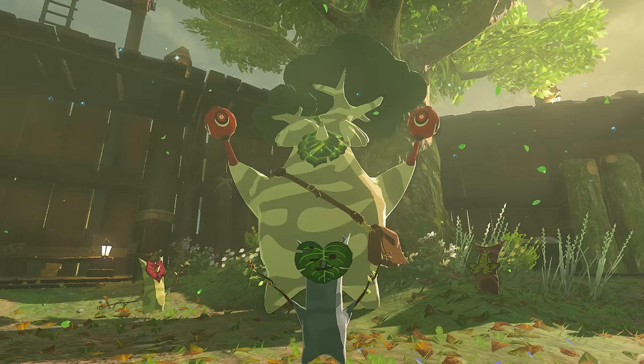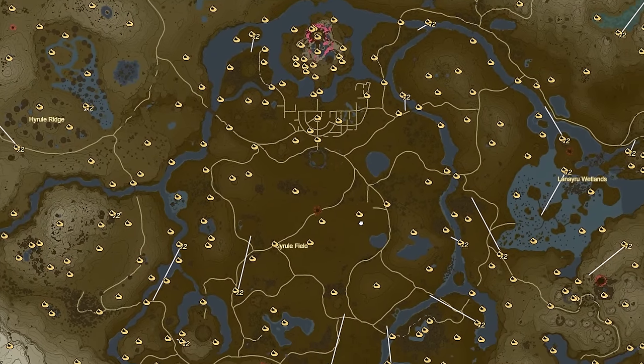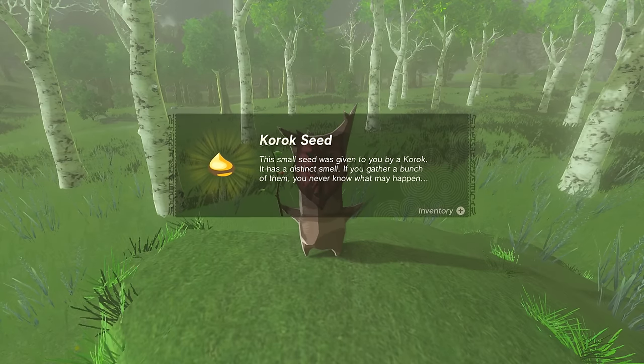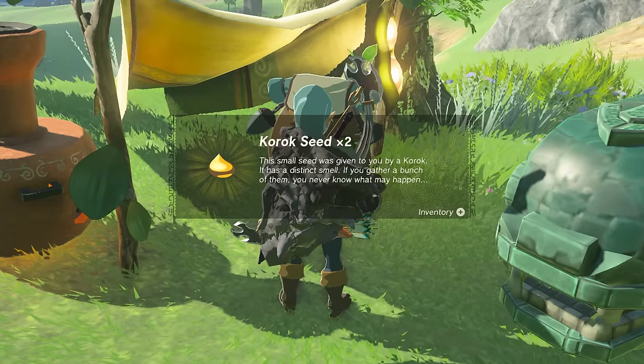This is the NPC we're going to give these yellow Korok seeds so that we can upgrade the inventory, and we'll literally find these seeds everywhere in Hyrule. Many times it's as easy as lifting a rock or jumping through a circle of flowers, while others require you to help Koroks reach their friends.